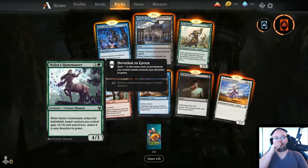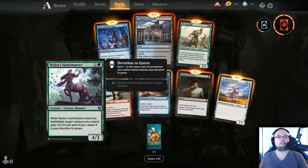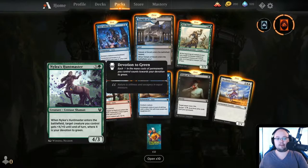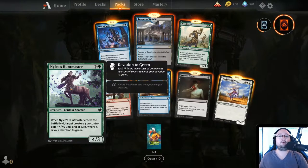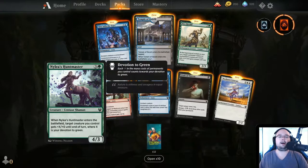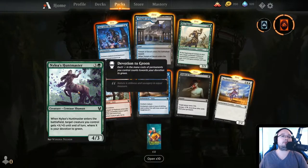Nilea's Huntmaster — 4 mana, 4/3. When it enters the battlefield, target creature you control gets plus X/plus 0 until end of turn where X is your devotion to green. I like the devotion mechanic — it's really cool. For those who don't know, devotion counts each green mana symbol on permanents you control. It's an old mechanic they brought back from a previous set and I like it.